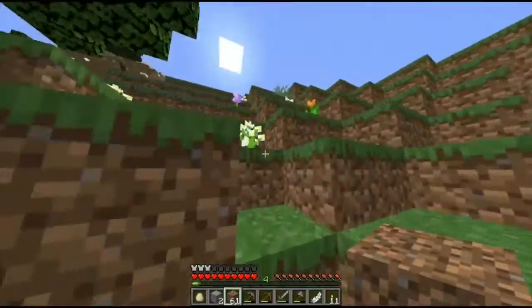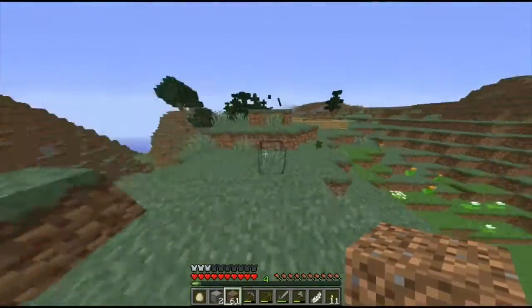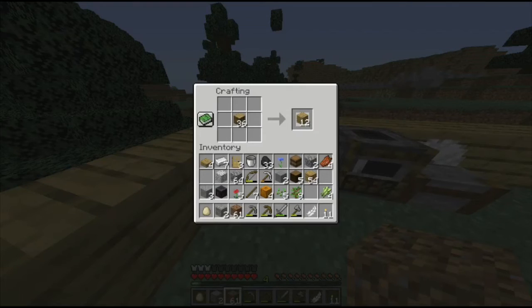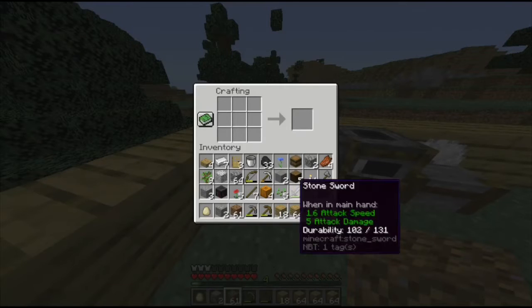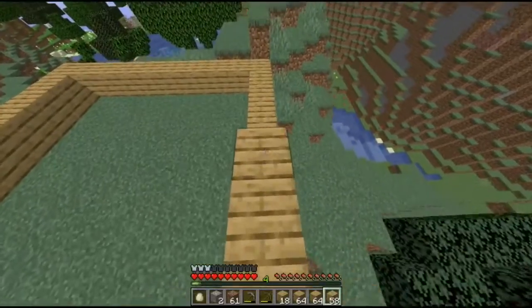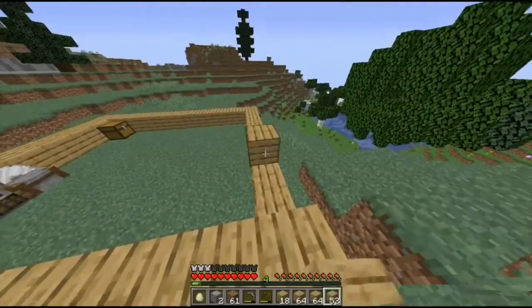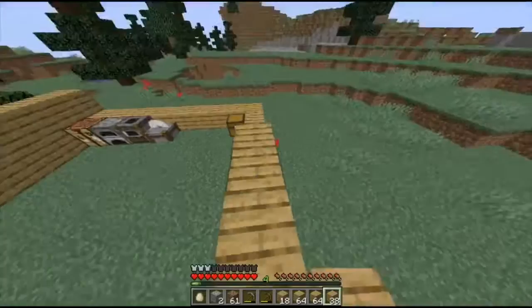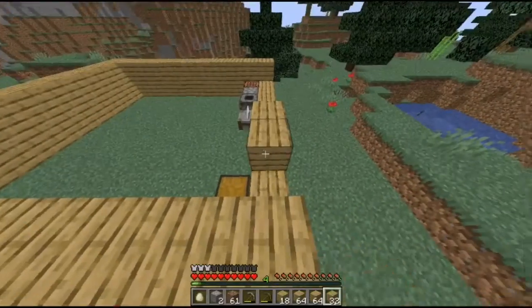It looks like the leaves are falling so we should be good. Where was my house? Trees do drop sticks now, which is kind of useful. Now we're just going to build up my house. I don't know how to collect all these without having to spam the trigger. I thought my inventory was full but I've got one open slot. This should be enough to finish my house — we might even be able to make it bigger. There's a sapling there.